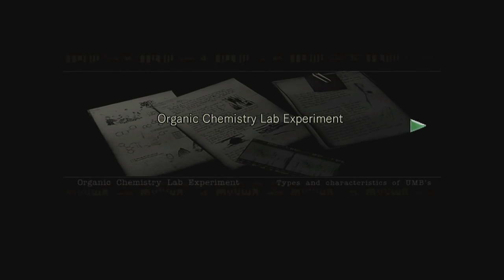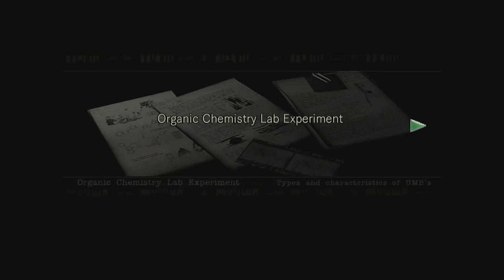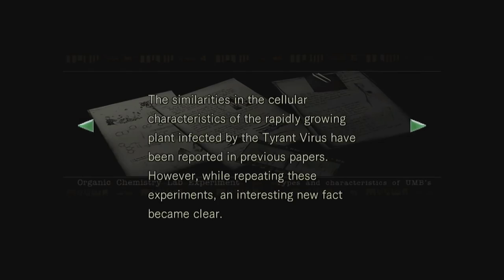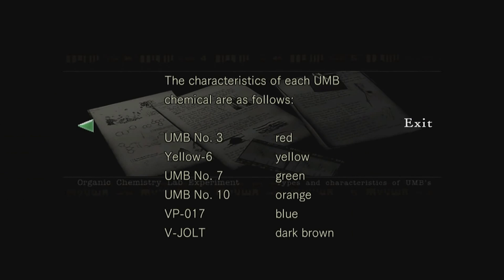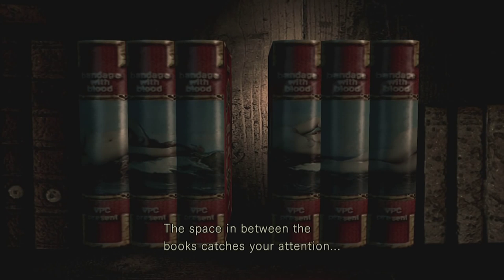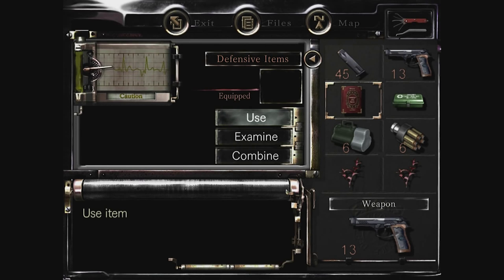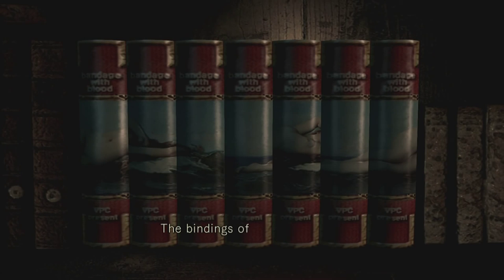I'll take it — I don't think I've got inventory slots though. It's an organic chemistry lab experiment. The similarities... I don't really care for this stuff, it's a lot of mumbo jumbo science notes. It says to show attention to something. So if we put the book that we found into the slot — the binding of the book seems to form some kind of pattern. Okay, so we need to re-order the books.